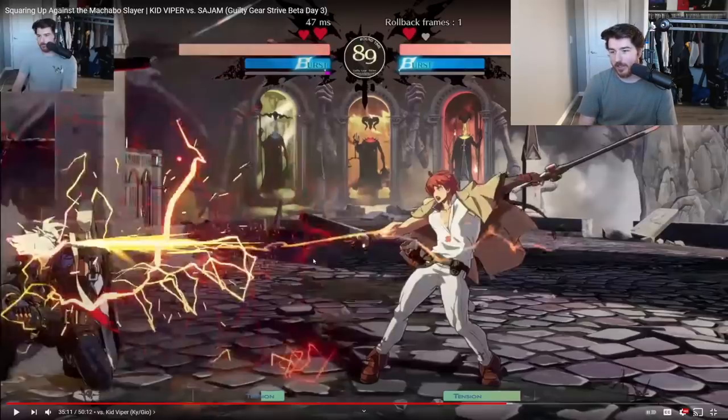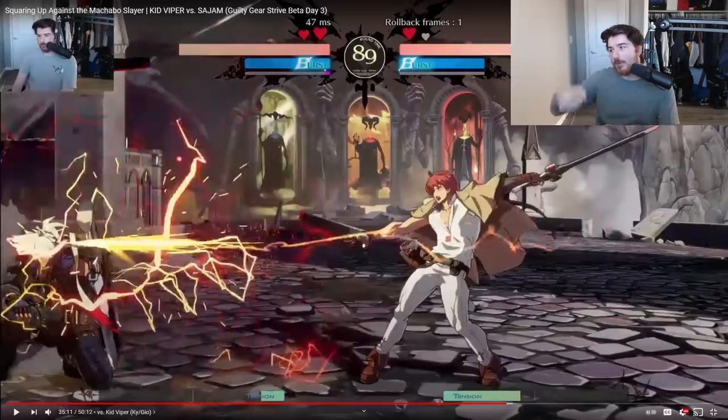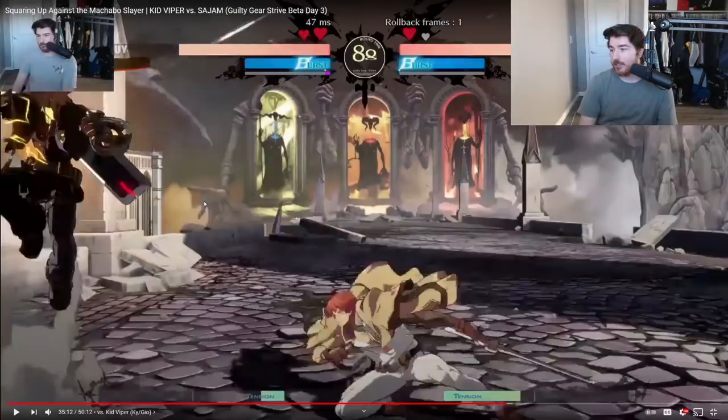I've lost a lot of life already and I want to get out of the corner without losing more. The biggest win condition Kai has is to anti-air me — he gets a clean anti-air and I'm going to lose like 40%. That's what he wants. He doesn't want to hit me on the ground because he has to confirm a ground string and spend meter. I could do jump bandit bringer or nitro cold brew vortex, but those are high-risk options and I don't want to risk more life trying to escape.